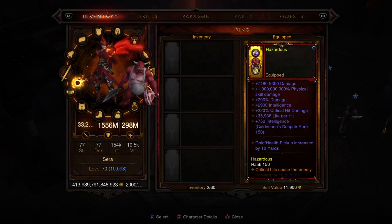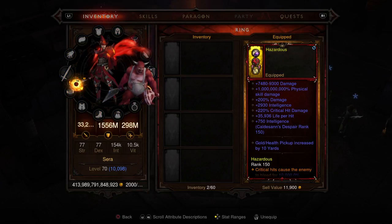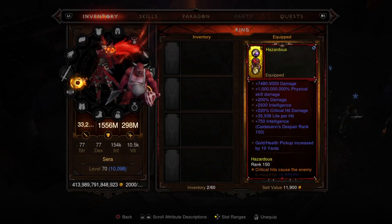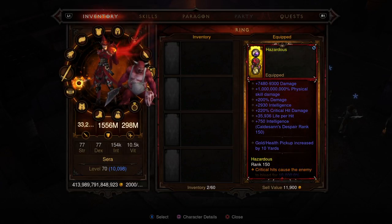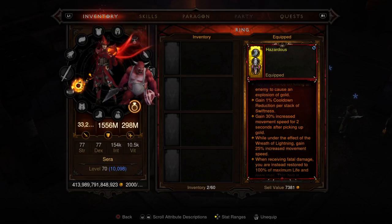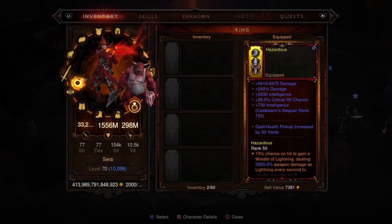Then we have the ring with a billion percent physical skill damage, so you can do 150 rifts. It also has a gem that causes enemies to bleed every time you hit them with critical hits. The monk set did not have that, which is why you needed the Sash of Knives — for this one, you don't even need it. Then we have the ring that keeps you alive and increases your cooldown and resource recovery.